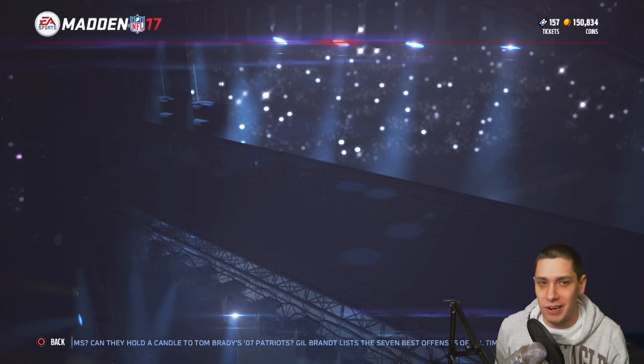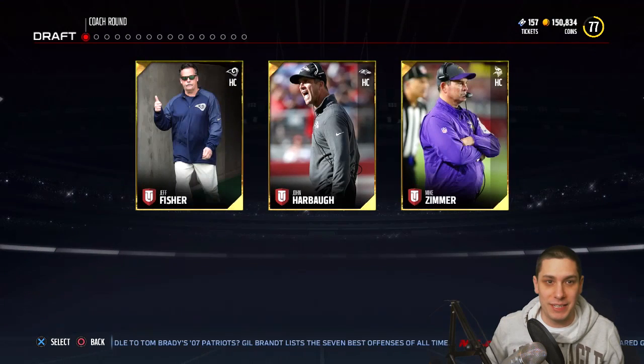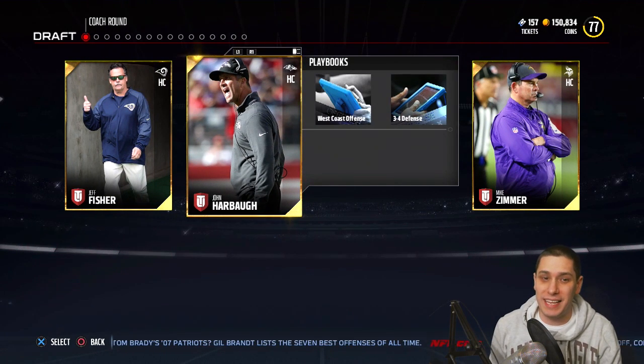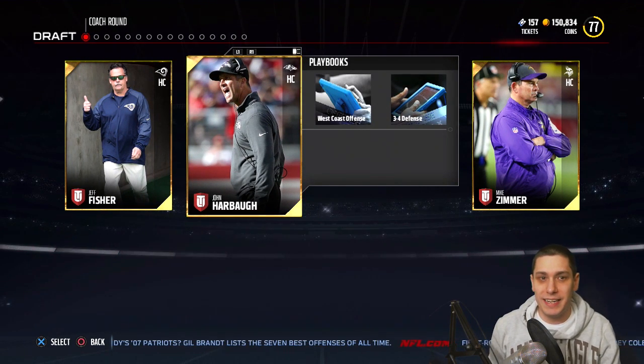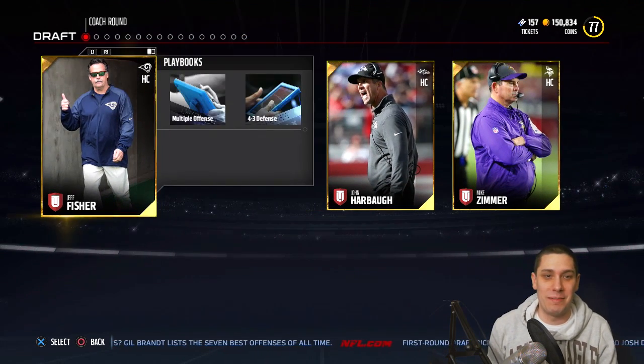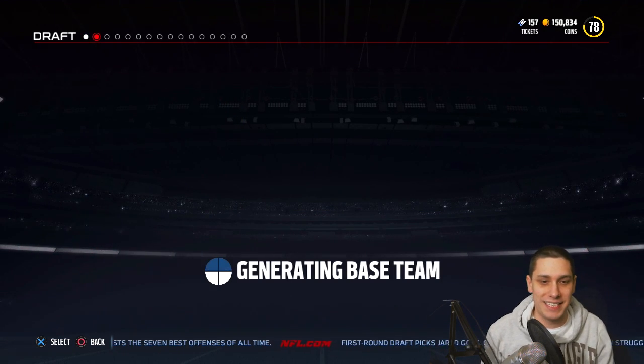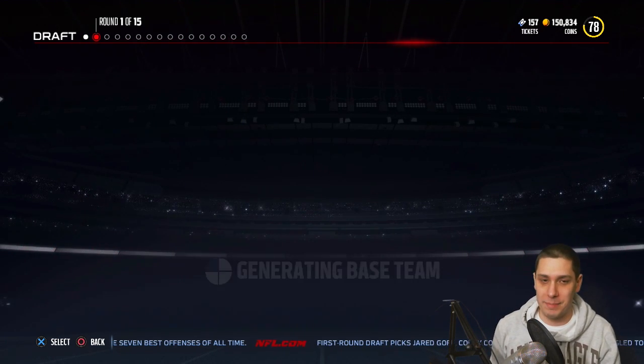Let's see if we can get a good playbook to start it off. Hopefully we get something I'm comfortable with. We started off Rams, Vikings, and Ravens, so unfortunately I'm really not comfortable with any of these. But I have heard from people that the Rams have a decent playbook, so let's go with that and see if we can get anything going.